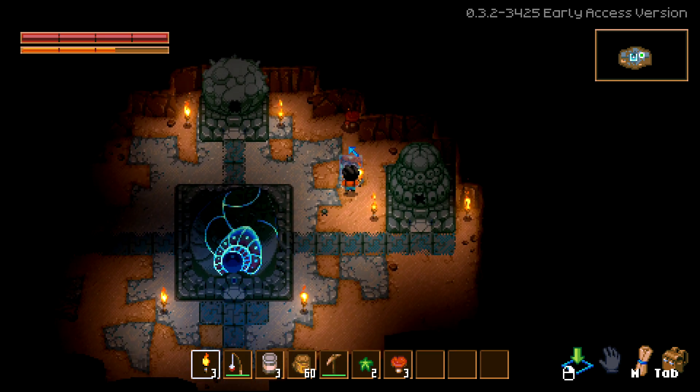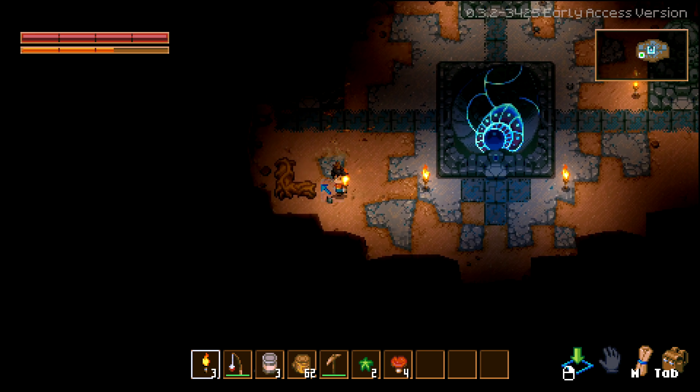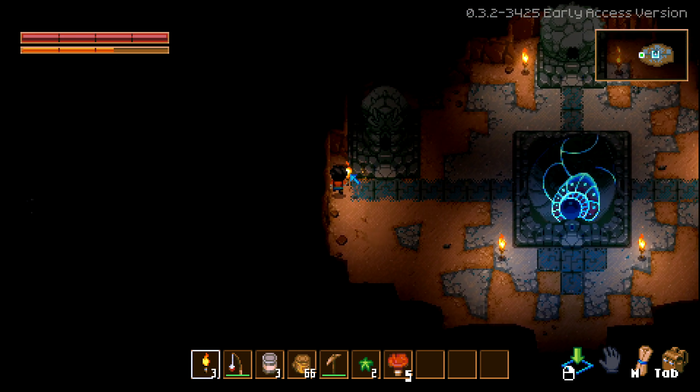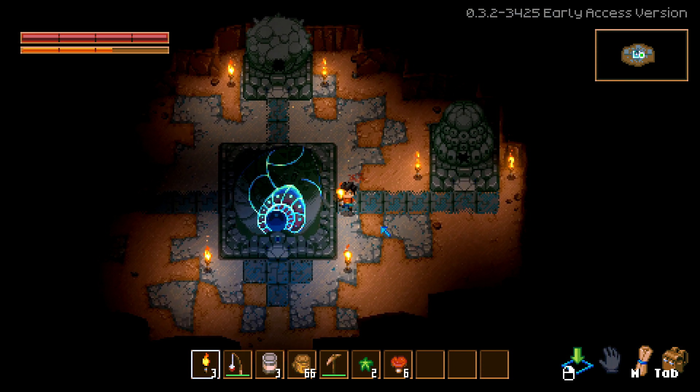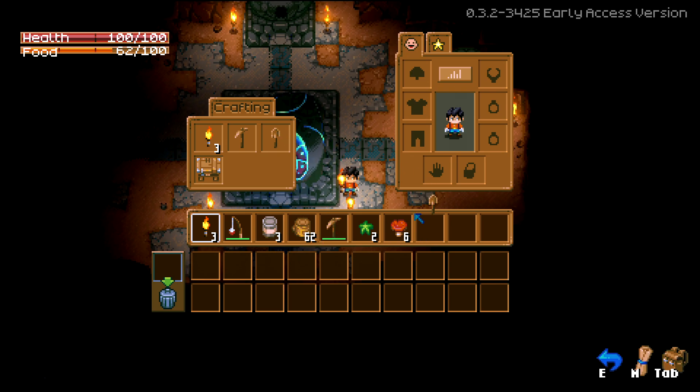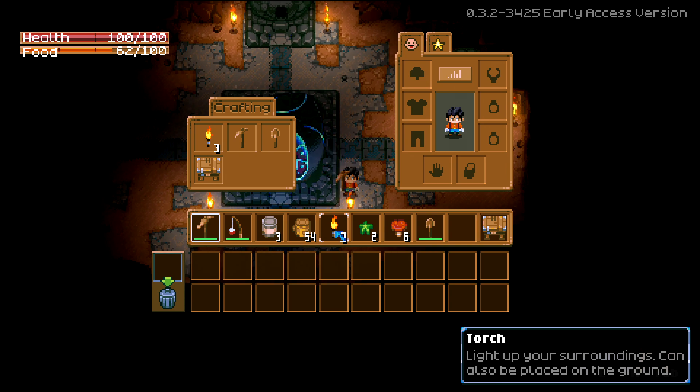We're just going to be gathering all the resources here, and then we'll craft a shovel as well. From earlier testing I also found out that if you're hovering over any item and you press the corresponding number on your keyboard, it'll actually move it to that slot.